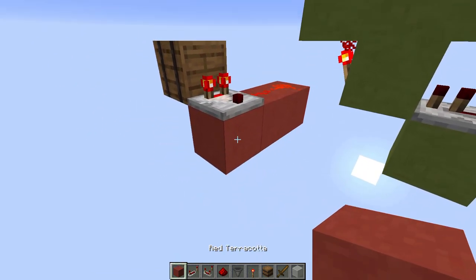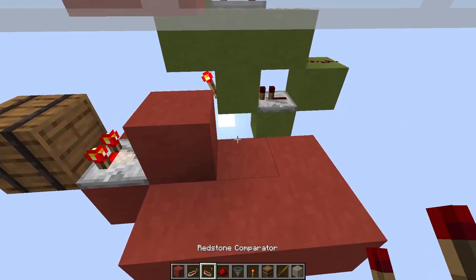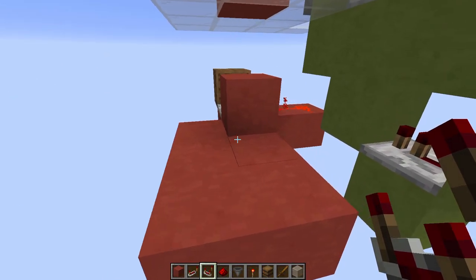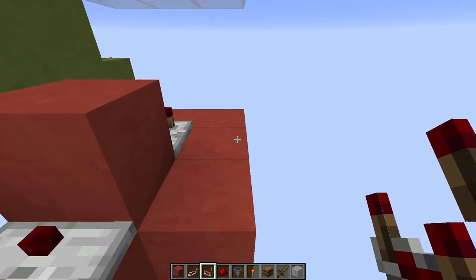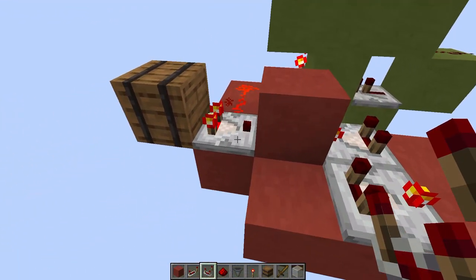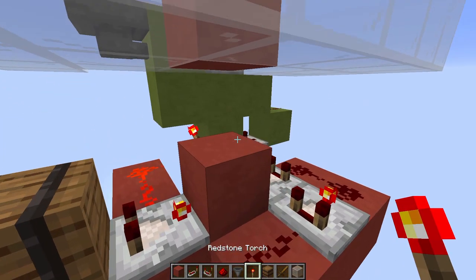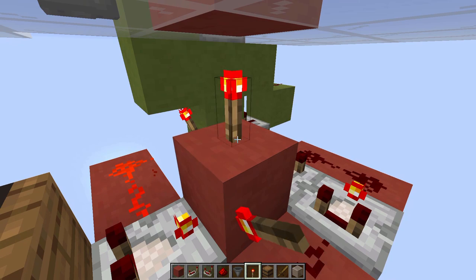Now we're going to grab our blocks again and make a platform like this. Put a redstone comparator facing this way. Put a redstone comparator facing the other way. Click them both so they're on subtract. Click this one as well and now place redstone dust on all of those. Then to finish it off, place a redstone torch over here.